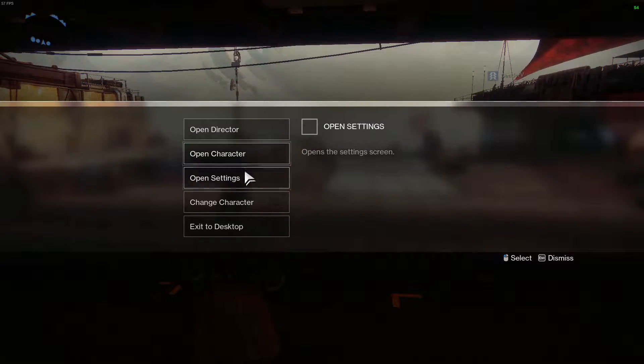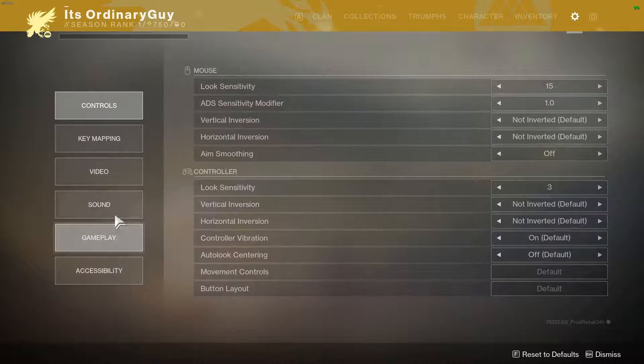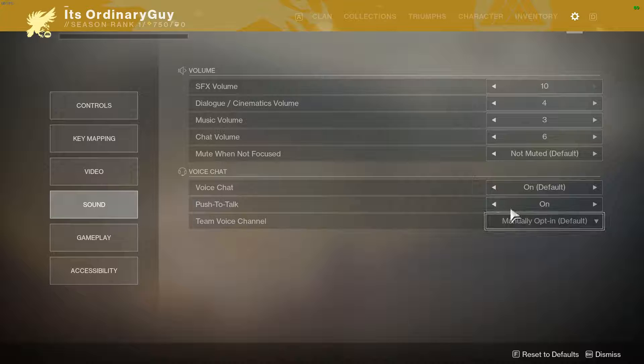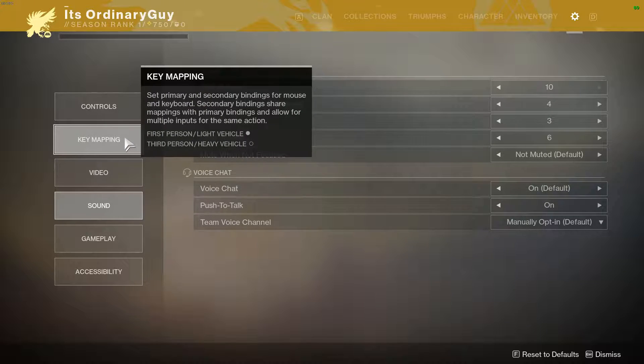What you're going to do is press escape to open up your settings menu. Once you're in your settings menu, you're gonna go down to sound. When you're in sound, you're gonna go down to voice chat, then to push to talk. It's off by default — you're gonna turn it on.